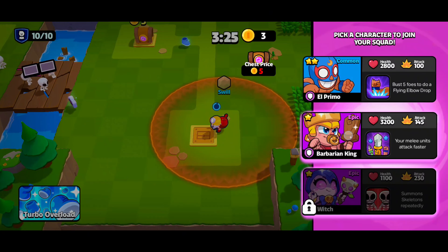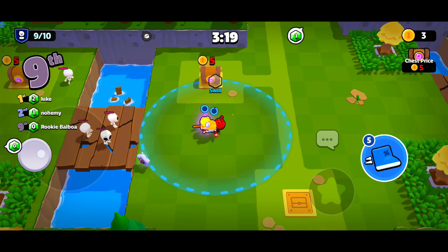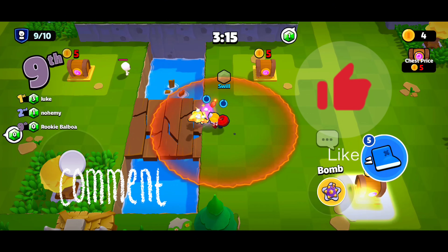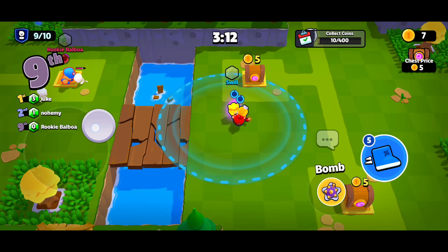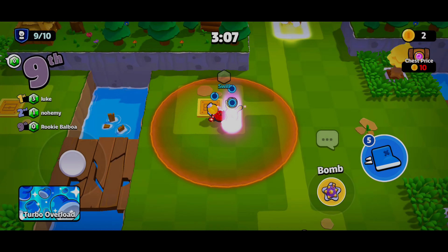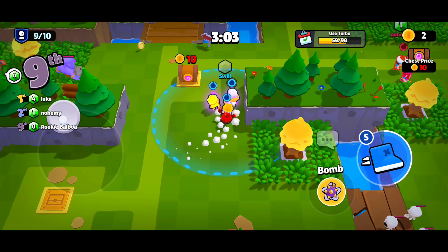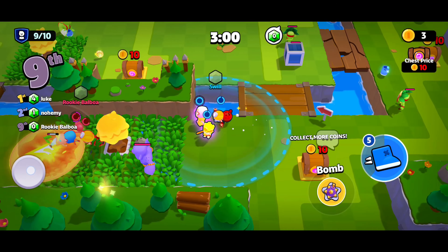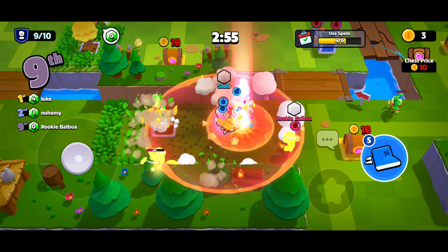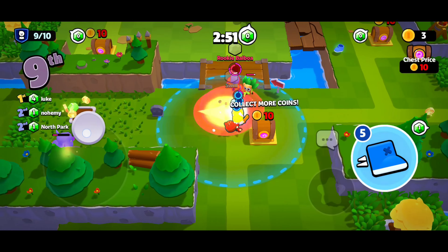Look at all those dynamites! We need to start taking out these dudes - the Barbarian King, I don't think I've ever used him. We got some bombs, we got enough coins now to get the next one unlocked. I'm going to go ahead and get El Primo because I've had really good luck with Primo. Let's get the boost going and get some coins!